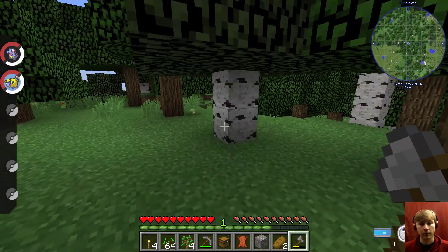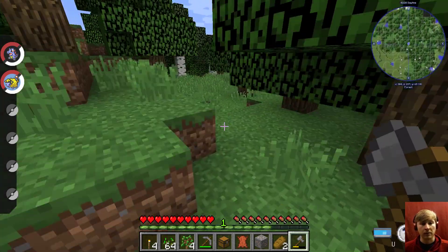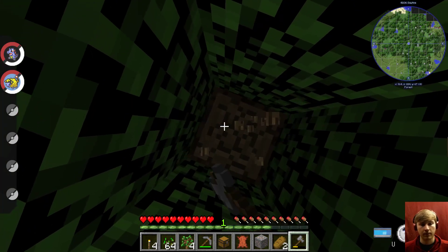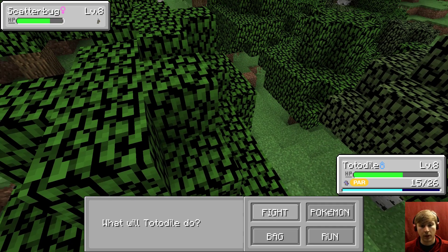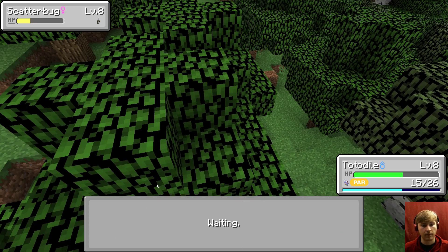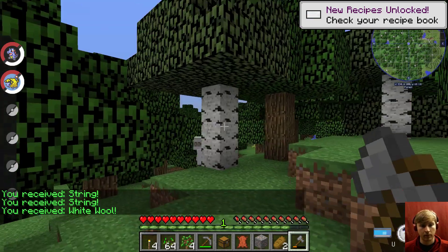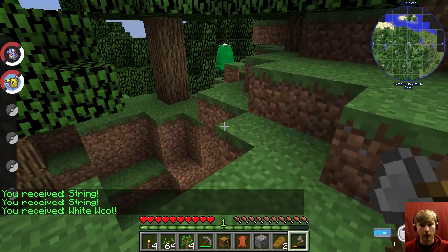Ooh, there's another orb — it's a pink one. Any more orbs over here? Scatterbug, go away. Really? You're gonna paralyze me? We're gonna fight. And I beat you. I'll take all that. Oh hello. Another orb. Bellsprout. Oh — I know you get wood from them. I thought you might get orbs, but you get wood.